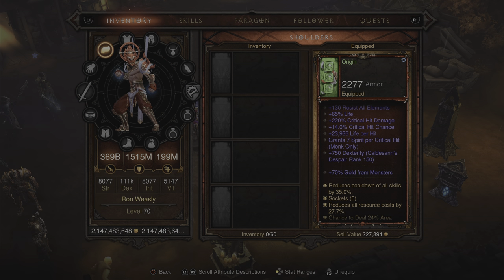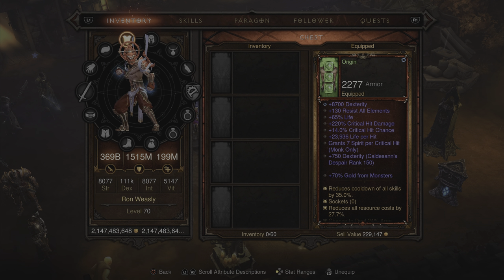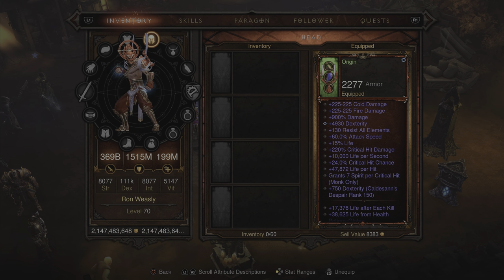The chest is pretty much identical to the shoulders, with a higher dexterity value coming in at 8,700 — over 9,000 counting the augment. Moving on to the helm, this one has three soul shards socketed into it, making it very potent and tacking on as many affixes as possible.